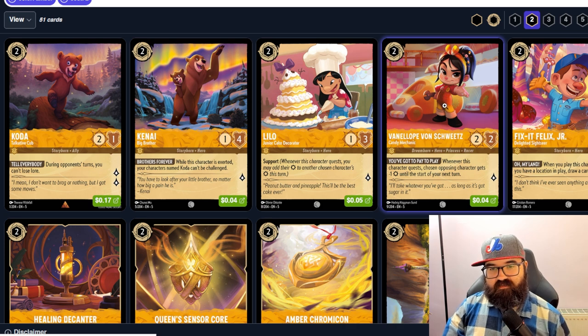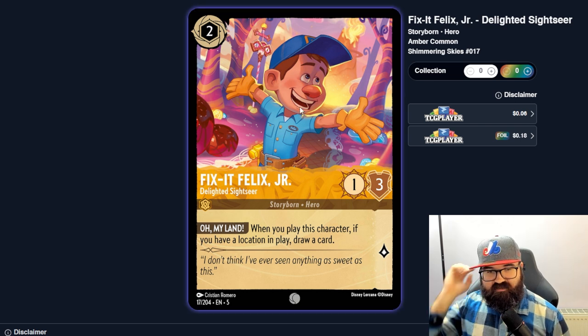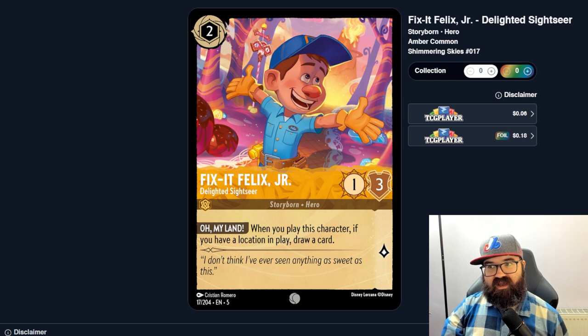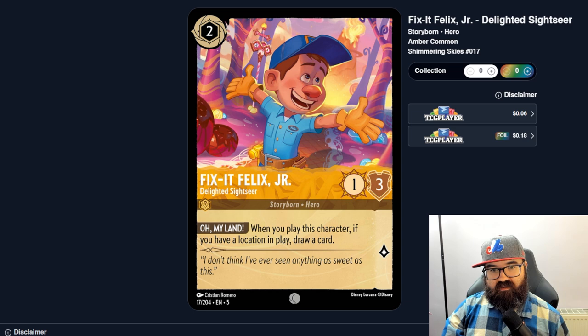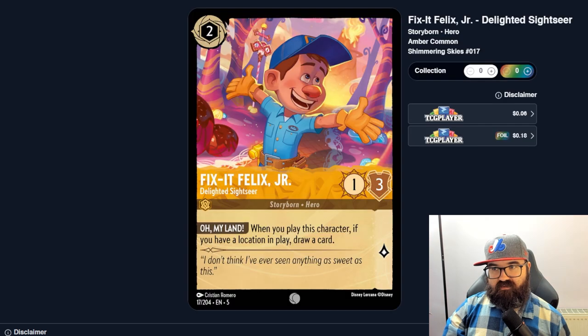Fix-It Felix Jr., the Delighted Sightseer — when you play this character and you have a location in play, draw a card. That seems good. I've only seen two locations so far at one cost and neither seemed amazing, but this might make sense: play a location, play Felix on two for a quick card draw, then move him to the location next turn for bonus lore. Drawing cards is always good; I can imagine a location deck definitely having Felix in it.